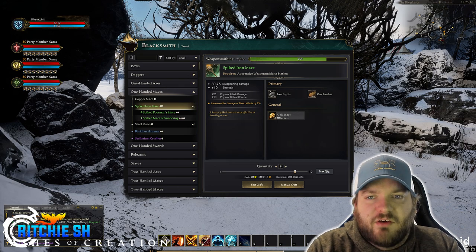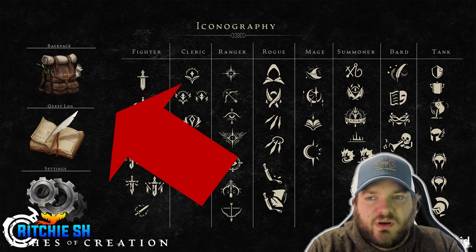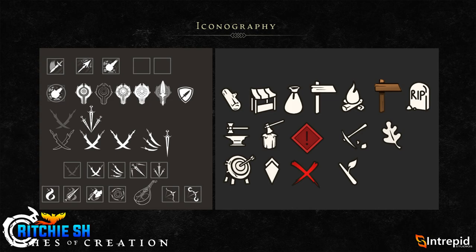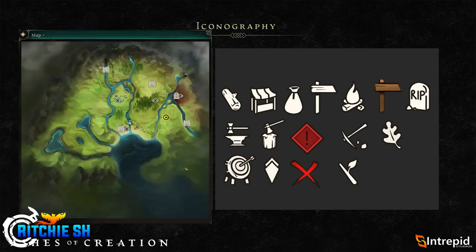For other UI parts in the stream, we have some generic item icons for various windows, along with icons for the eight class archetypes in different states — all with pretty unique and interesting appearances. We also have some mini map icons representing various points of interest that will be showing up on the mini map. I really enjoy the style that Intrepid is going with, especially with the mini map. I love the mini map and the little icons they're putting on it too.